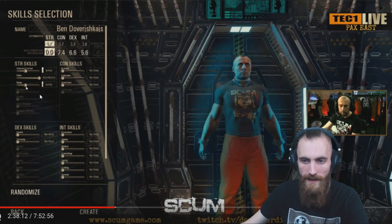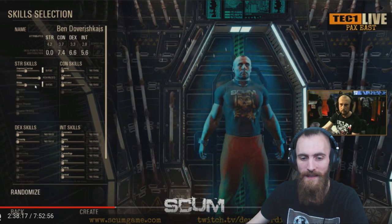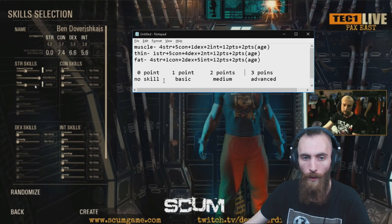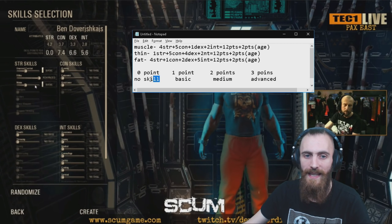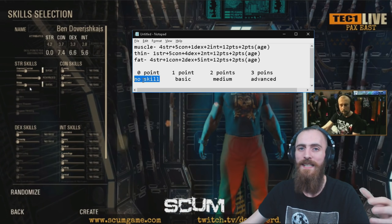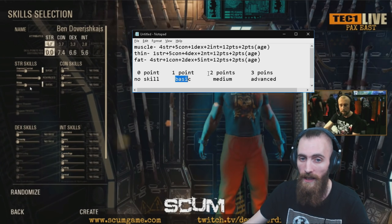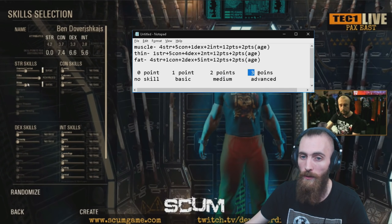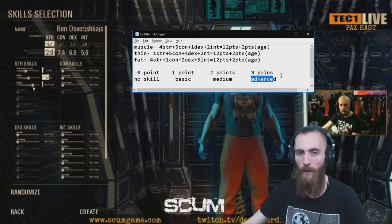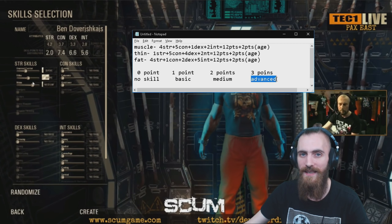He is spending those points into specific stuff and unlocking basic and advanced skills. If you do not invest any points in a specific skill, you're gonna have no skill — your character is gonna be bad with those specific skills. If you invest one point, you're gonna have basic; two points, medium; three points, advanced. The higher skill will require more points, which means you're gonna need six in total to unlock the advanced skill.